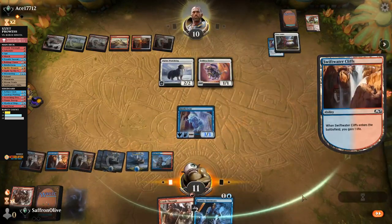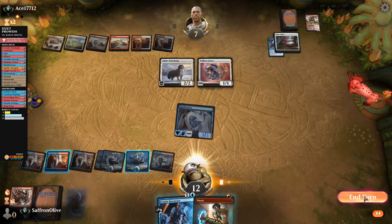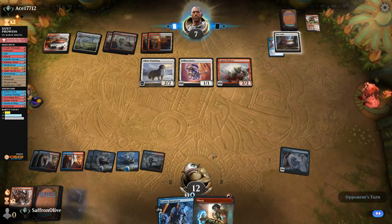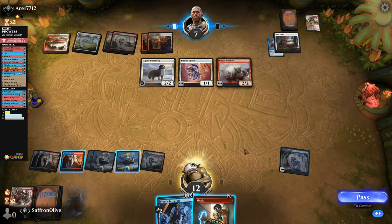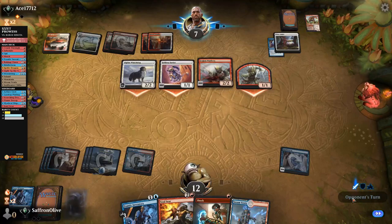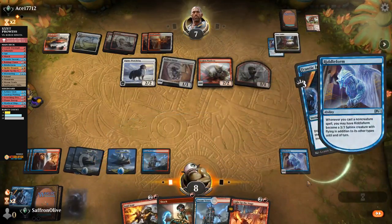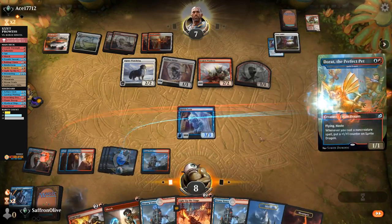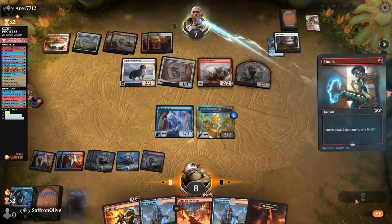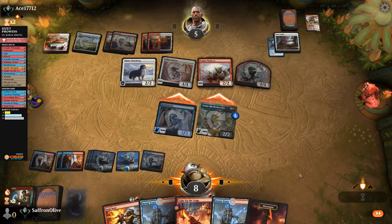Opponent attaps, Legion Warboss. Opponent goes to combat — we'd be taking five. Let's just Frantic Inventory — we want to try to win this game if possible. Draw three. Legion Warboss. Opponent hits us, down to eight. We will Frantic Inventory, draw four, turn on our Riddle Form. Dorat, play a land, shock our opponent — I think our Frantic Inventories got us there. Trigger, trigger, hit them for five. And opponent scoops it up.